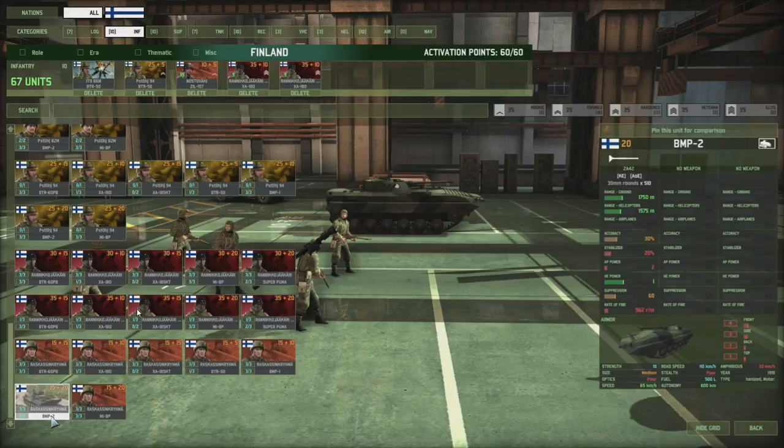Moving on — the BMP-2. I found this a little underwhelming. The BMP-1 is armed with the Grom, so it's your standard BMP. The BMP-2 is armed with an autocannon, but you're paying 10 points more for it, and unlike most BMP-2s, it does not come equipped with an ATGM. So I don't find this too competitive — I don't really see how, for 20 points, these guys are really worth it. I'd always just take a cheaper transport.